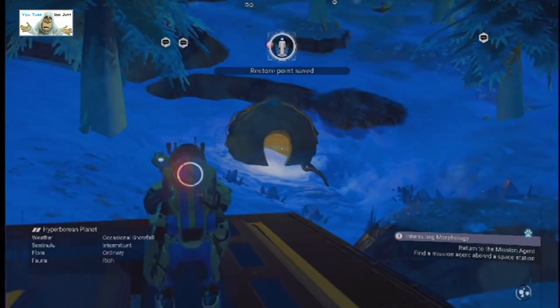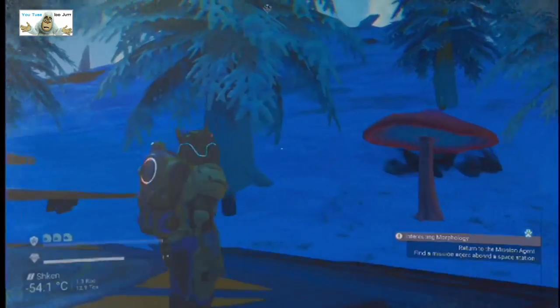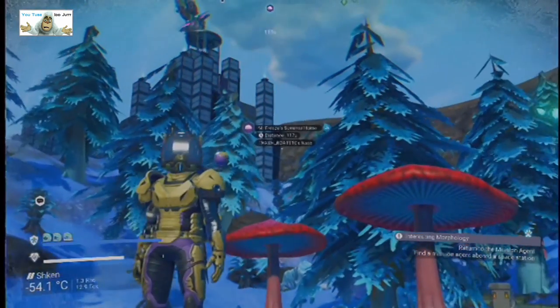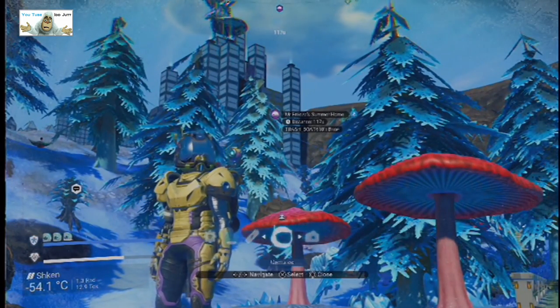I found one of those myself on one of my planets. It's actually quite clever — you can use them as a house without actually having to do anything. So there's Mr. Friese's home up there. Let's have a quick look on the camera at it.